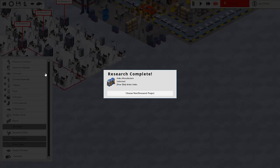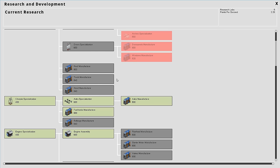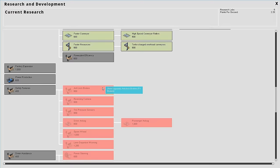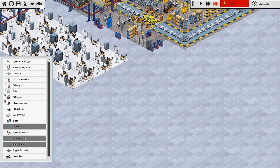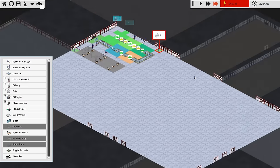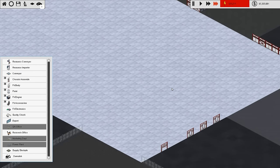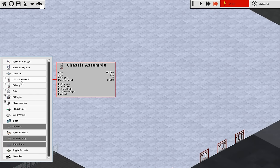However, we want to build - oh there's our research complete - we want to build probably a lot of stuff in-house, as much as we can. That makes roll cage but we can't really do much there. I want to go for max power drying, we'll research that one. So what we want to do is use pretty much all of this money to build the car in-house as much as we can, though that'll probably cause some issues. We'll see how it goes. So we go for assembling the chassis.